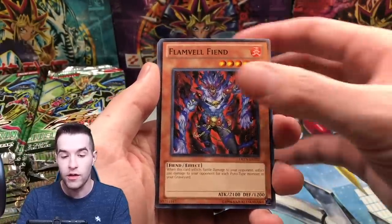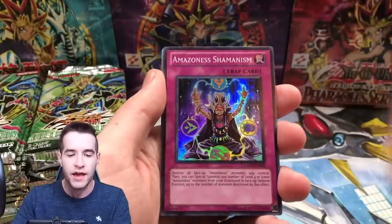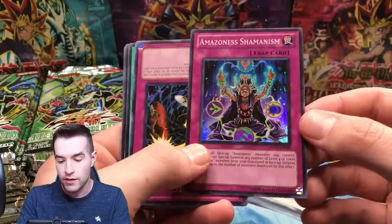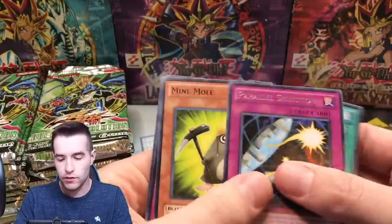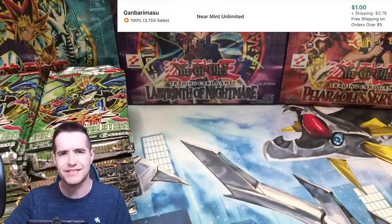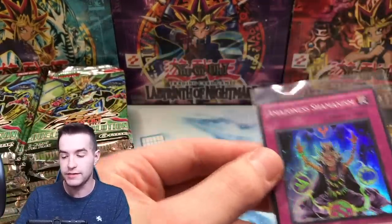I haven't opened D-Rev in a while. We have Flame Veil Fiend. There's also a Ghost Rare in here — the Dragon Knight guy. Amazoness Shamanism is cool — that's a super. I don't really know the value of that one. It looks like Amazoness Fighting Spirit is the best common, so we just pulled it. We got a Shamanism super rare. Nice.